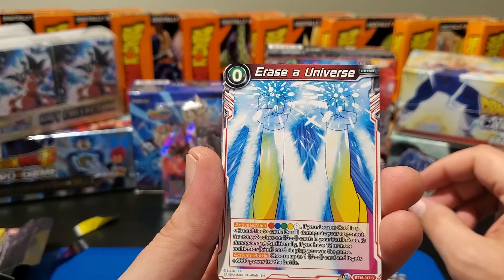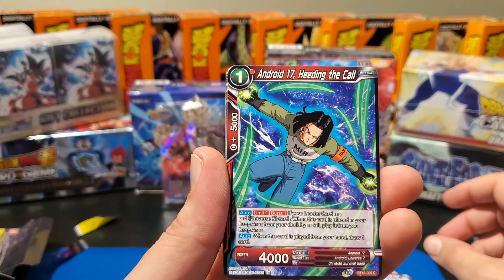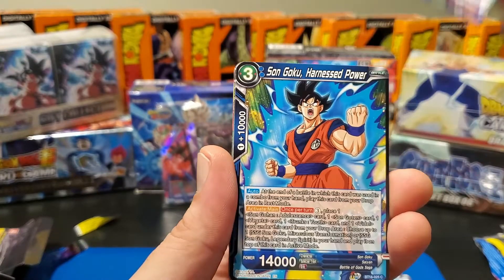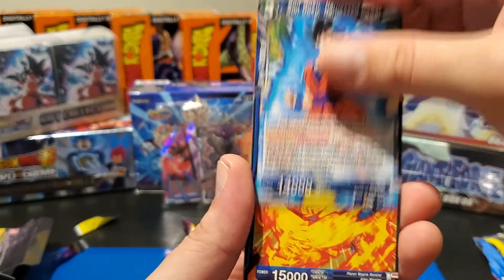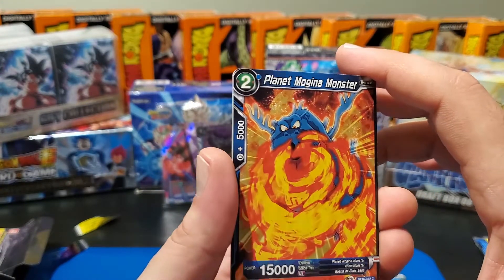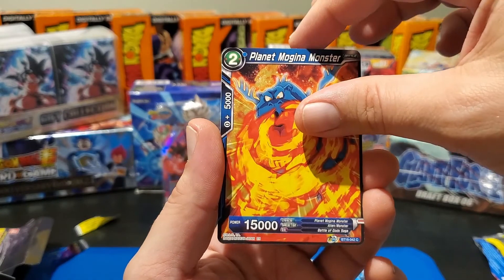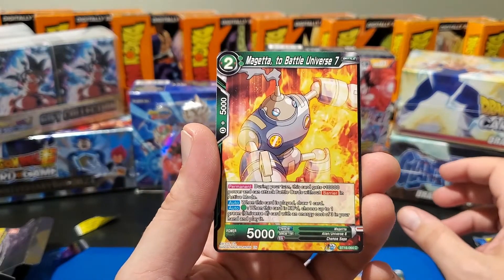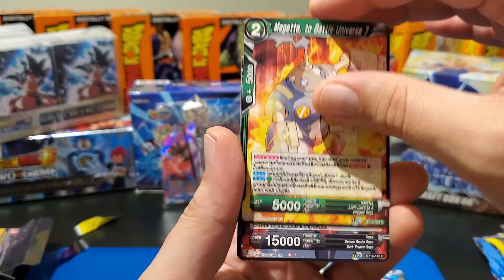Sun Goku 'Challenging the Demon God.' 'Erase a Universe' — that'd be Zeno just putting their fists up and away they go, which is kind of scary. Android 17 'Heeding the Call.' Sun Goku 'Harnessed Power.' Planet Mogina Monster. I think we're coming up to our hollow here.